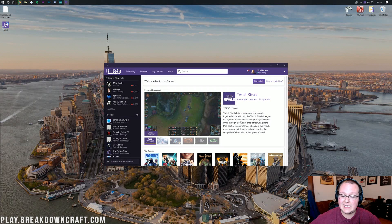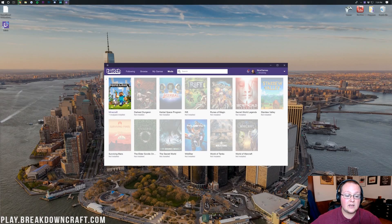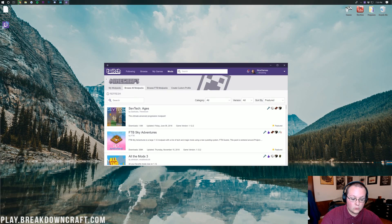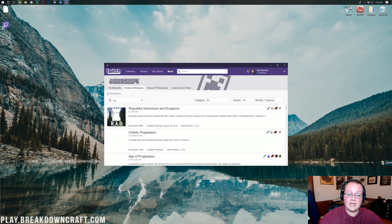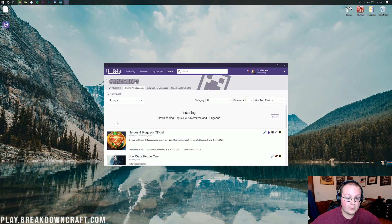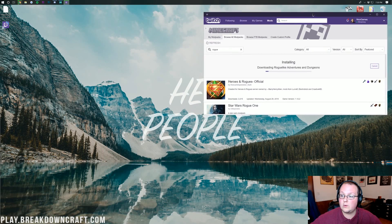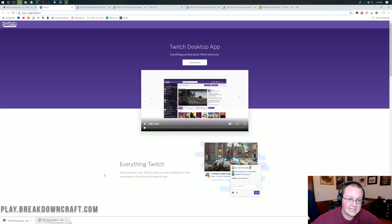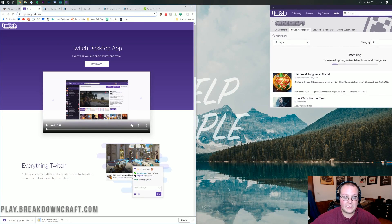Once you're on the Twitch app, click on the Mods tab at the top. It'll take you to a page where you want to click on Minecraft, then click the purple Install button at the bottom. Once installed, go to Browse Mod Packs and type in Rogue — R-O-G-U-E — and you'll find Roguelike Adventures and Dungeons. Click the purple Install button under it, and it will begin downloading and installing Roguelike Adventures and Dungeons.